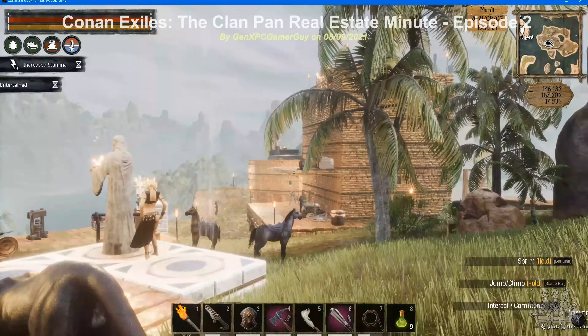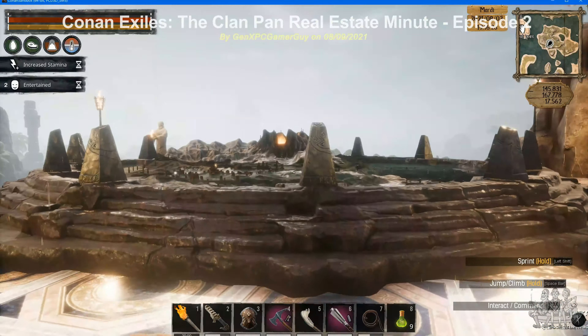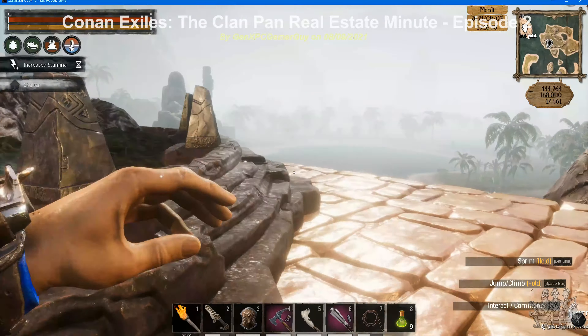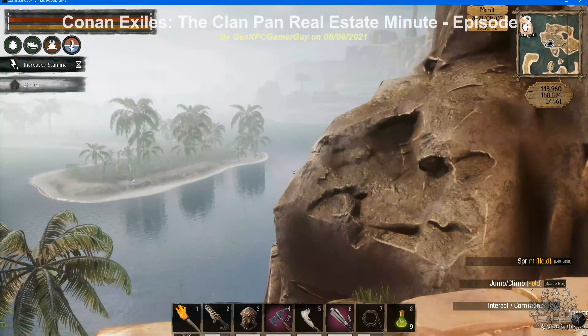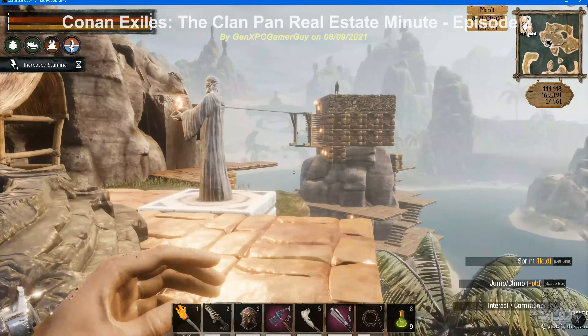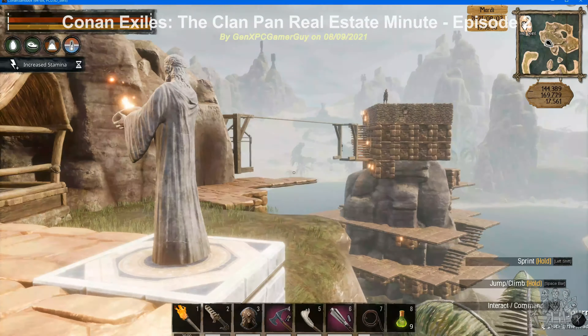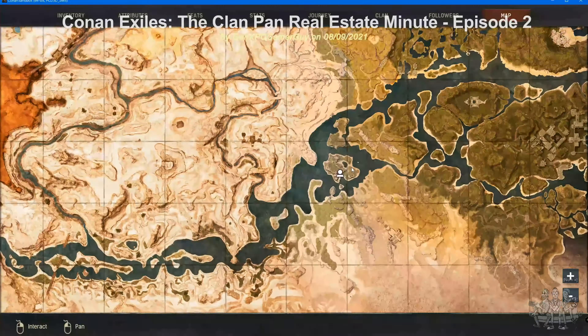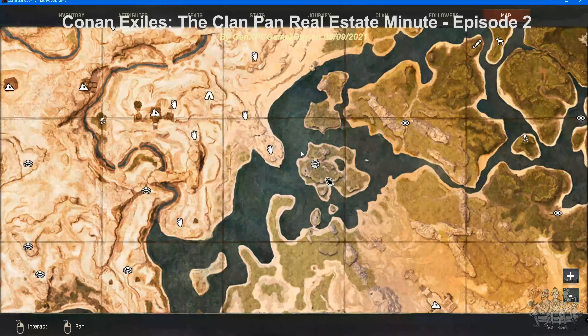This new area is called Island Base by the clan. It was another good location for a base and continues to be active in providing resources and a well-defended waypoint when traveling in the game. As you can see on the map, this location is the large island in sector J5.